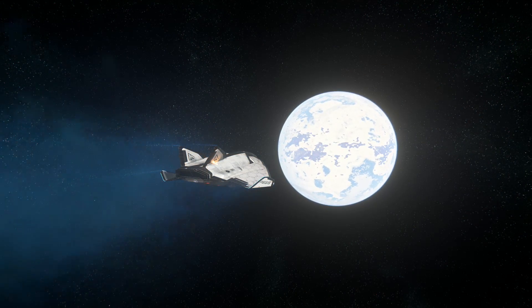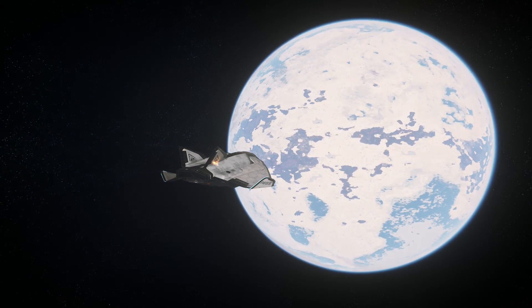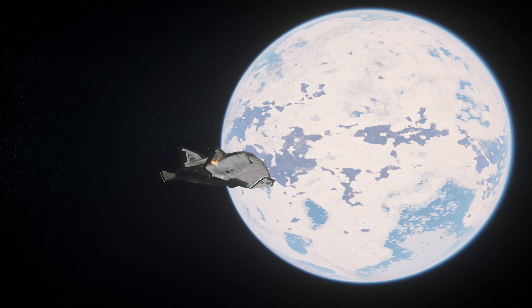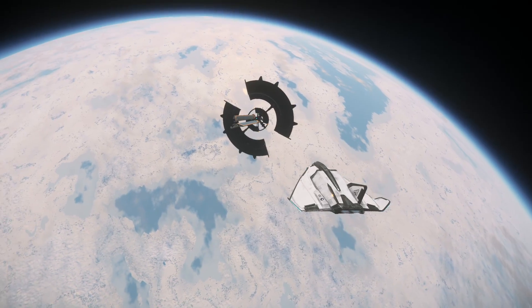Take off on a journey to the very edge of the Stanton system to visit the brand new icy planet of Microtech. But before you venture into its frigid atmosphere, make sure you admire the now fully realized interiors of the new stations added to the orbits of each main planet.